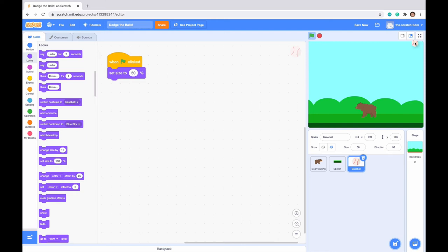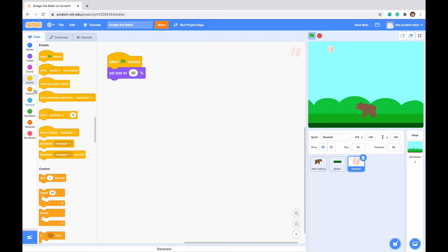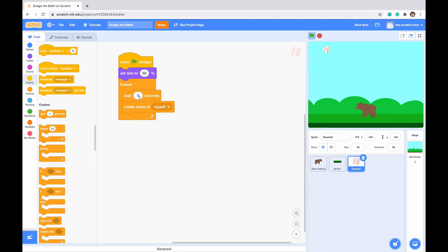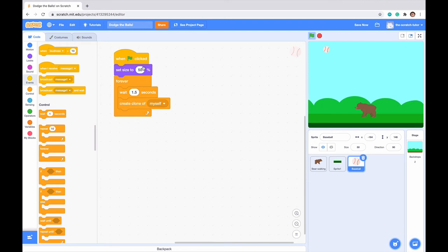We want our baseball to spawn at many different random locations at the top of the screen and then start falling. Go to control and use create clone of myself. Since we want this to go on forever, drag in a forever loop, but add a wait 1.5 seconds block before create clone of myself — otherwise it will create almost a thousand clones per second.